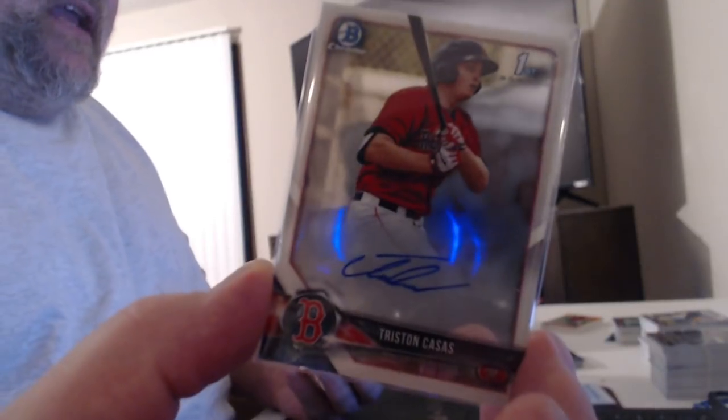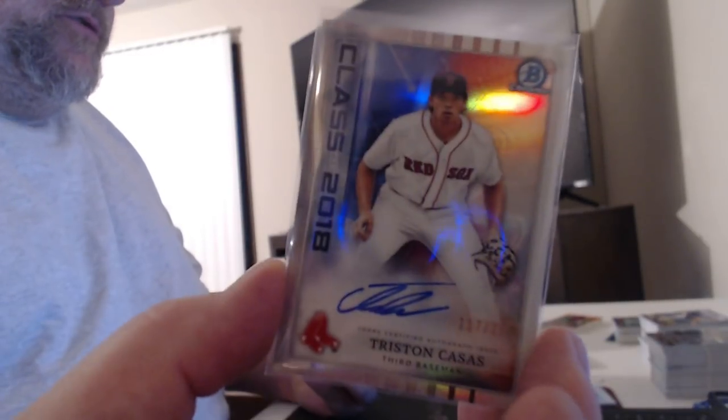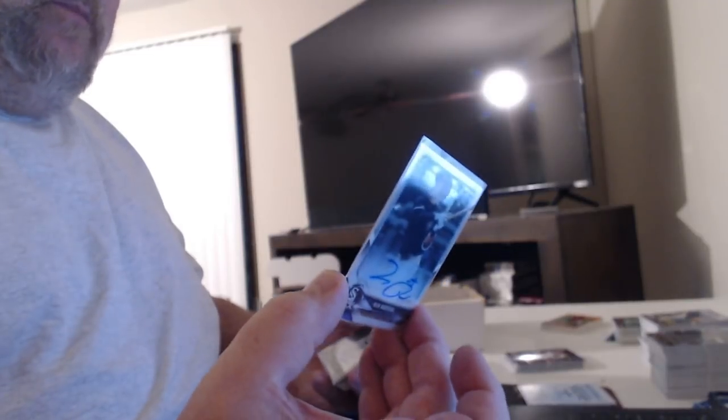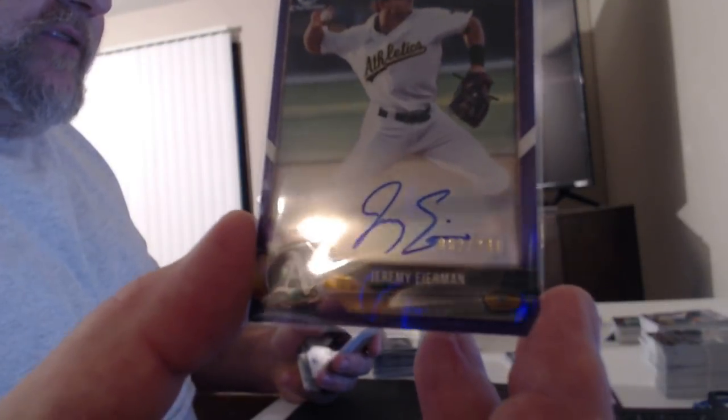Jeremiah Jackson was a bullfrog to 50, Ryan Weathers refractor auto, Tanner Dodson refractor auto. Tristan Casas auto red refractor — almost the last auto in the break — while red wave Tim Cate. Tristan Casas class of 2018 auto. Griffin Blonine, this was a big one — blue refractor auto. Nolan — and a Nick Madrigal refractor auto, and Jeremy Eierman purple. You know, the purples are supposed to be numbered to 250, but this one is actually numbered to 241 — did not notice that last night. They're gonna start checking all the numbers.